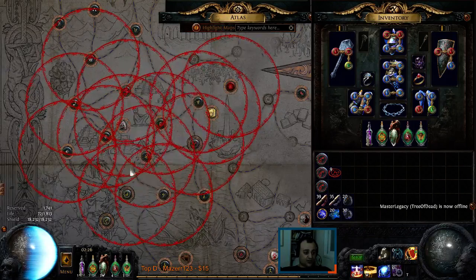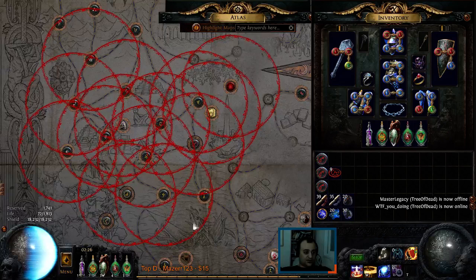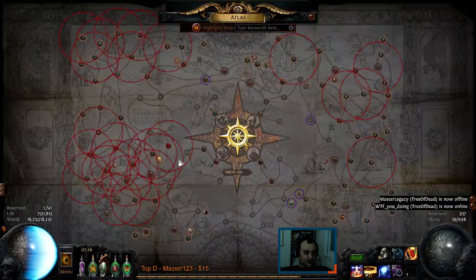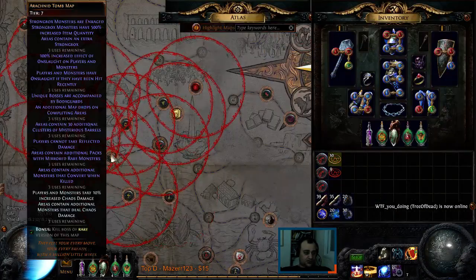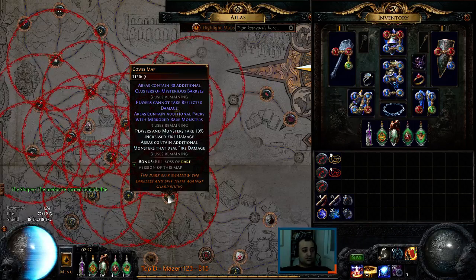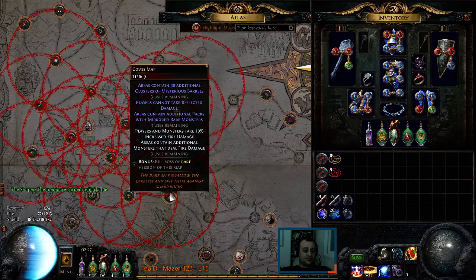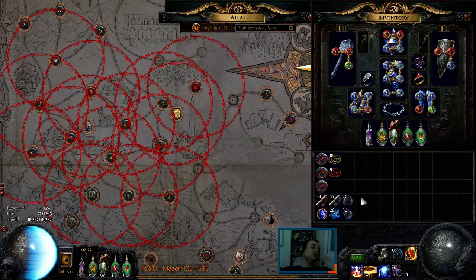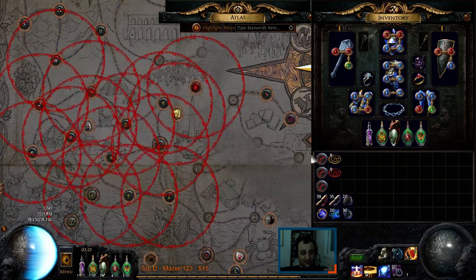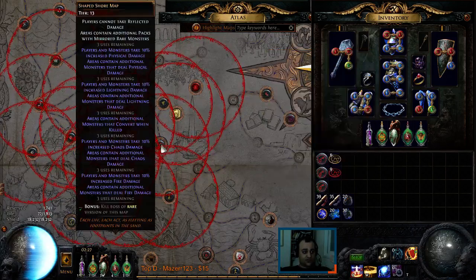Notice that the tropical island map nearby does not affect shaped Shore — you can see its circle does not overlap. Pay attention to sextant radius. I need one more yellow sextant on the last one — it's mediocre, but 'additional monsters that deal fire damage' is particularly good for me because players and monsters take 10% increased fire damage, which means more fire damage dealt to monsters. That's it — shaped Shore now has three sextants applied, which is why I'm crafting three maps, since sextants only have three uses.